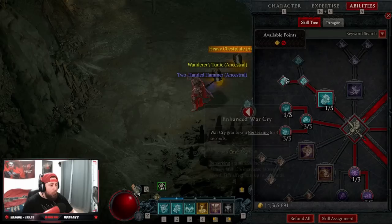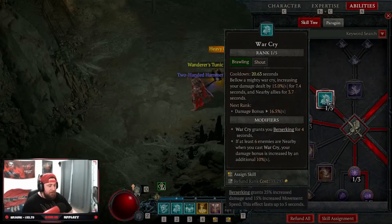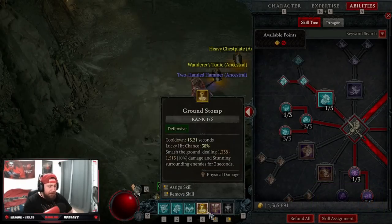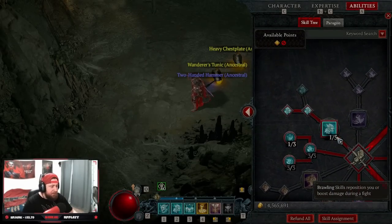We're taking War Cry into Power War Cry. As long as there are 6 enemies, we get a huge damage buff as well as being able to Berserk - this is our main Berserking ability. Later in the super endgame, we'll end up running Wrath of the Berserker and swapping out one of these shouts, so watch out for that guide coming soon.